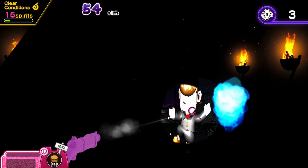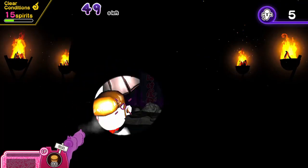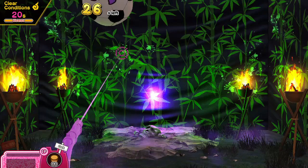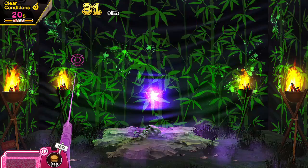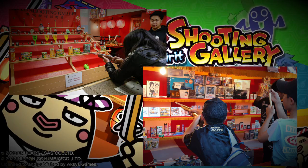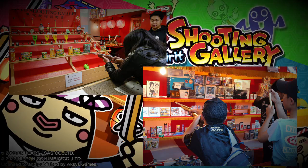Before we dive into the gameplay, we should talk a little about the style and influences behind Spooky Spirit to better understand what on earth is going on. The game is heavily based on shooting arcade games often found at Japanese festivals, as seen in the pictures here. These summer festivals are called Natsu Matsuri and feature carnival style games for kids, very similar to what you would see at any amusement park or fair in the US. The shooting style game involves paying tokens for toy bullets to shoot down prizes.